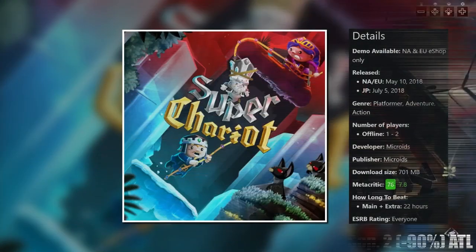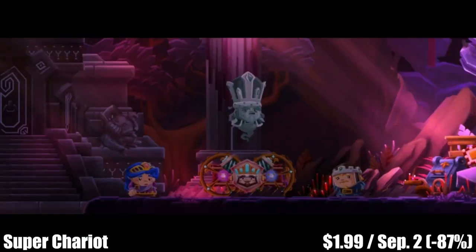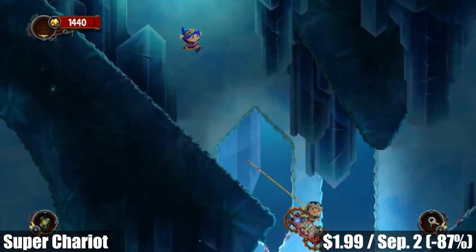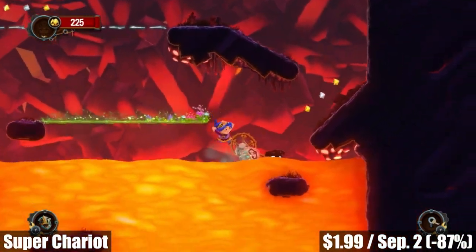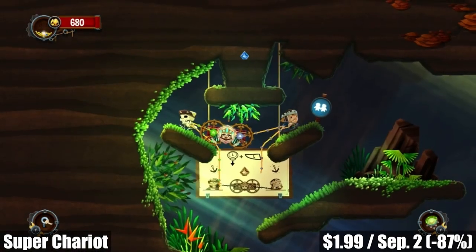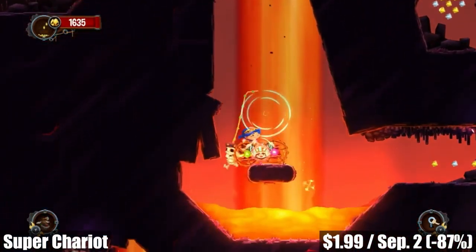Next we have Super Chariot, a charming platform game for one or two players in local co-op offering more than 20 hours of gameplay, all designed specifically for the Nintendo Switch to be played either by yourself or with a friend. The unique feature is that you'll have to carry the wheeled coffin of the dead king throughout all 25 levels and 5 beautiful environments. The gameplay reminds me a lot of Yoku, just without the pinball mechanics. There are a few level types and the clever way they implemented puzzles using the cart is pretty fun to experience. If you're a fan of tough challenging platformers, grab it up before September 2nd — marked down to $1.99, 87% off.